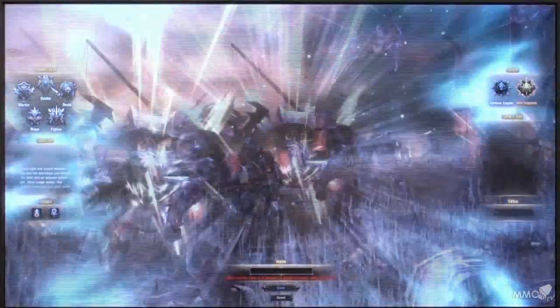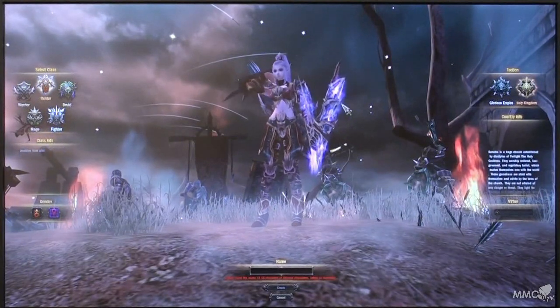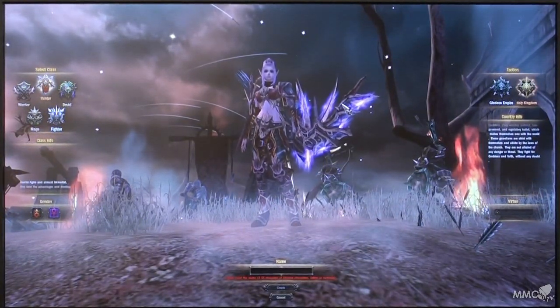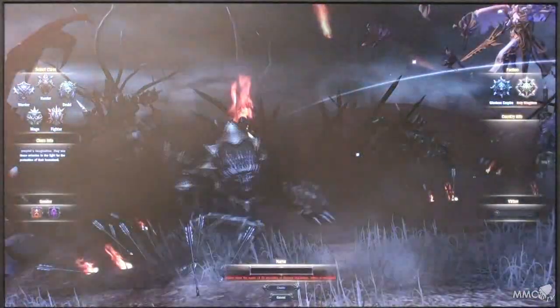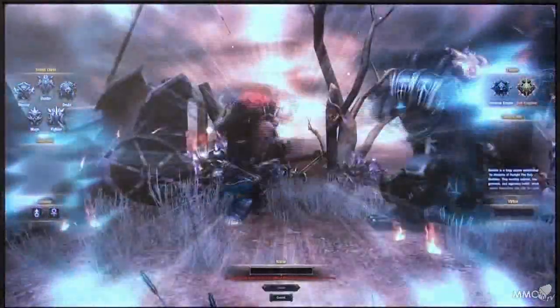The hunter can specialize more in traps, or they can specialize in more stealthy tactics — high DPS, high critical hits — get in, deal the damage, and get out. Druids can specialize in more transformations or more pets. And finally, the fighter.